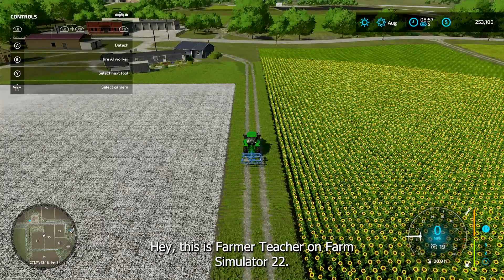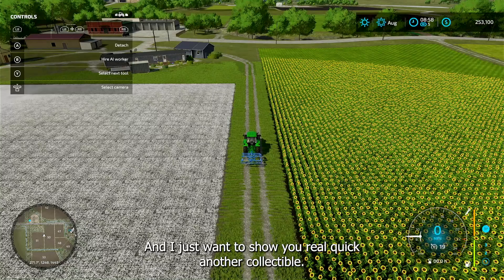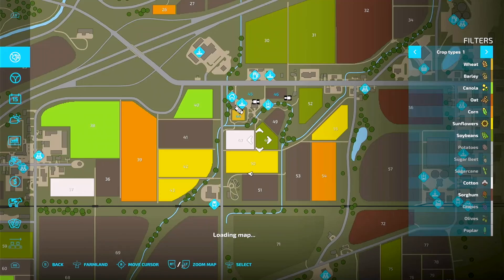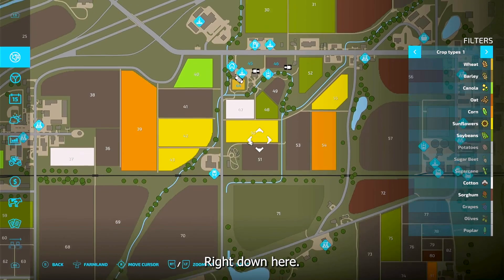Hey, this is Farmer Teacher on Farm Simulator 22. This is the Elm Creek map and I just want to show you real quick another collectible. Let me show you where we are — right down here.